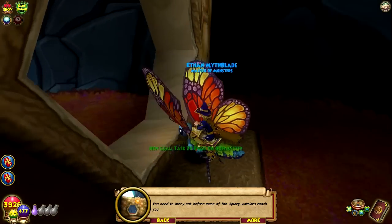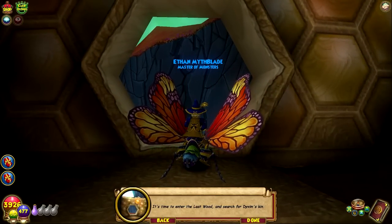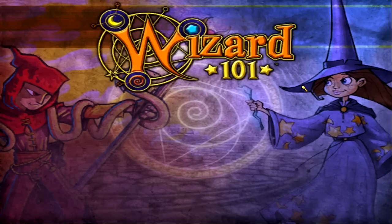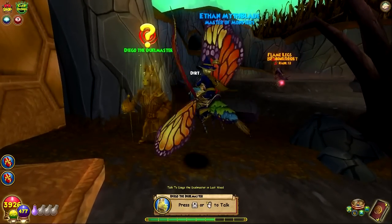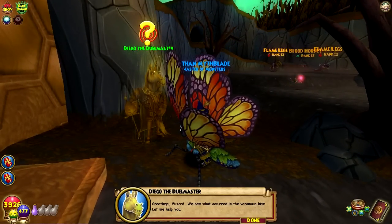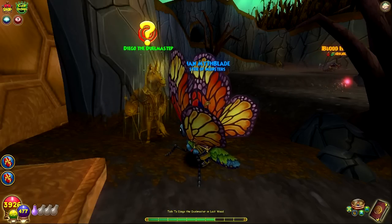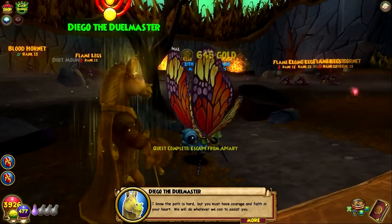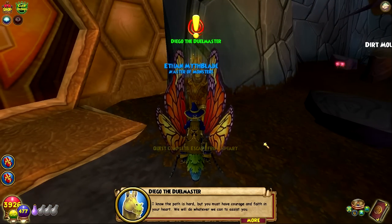Hurry out before more of the Apiary Warriors reach you. It's time to enter the Last Wood and search for Divim's kin. Diego — what are you doing here? Greetings, wizard. We saw what occurred in the Venomous Hive — let me help you. I know the path is hard, but you must have courage and faith in your heart. We will do whatever we can to assist you.